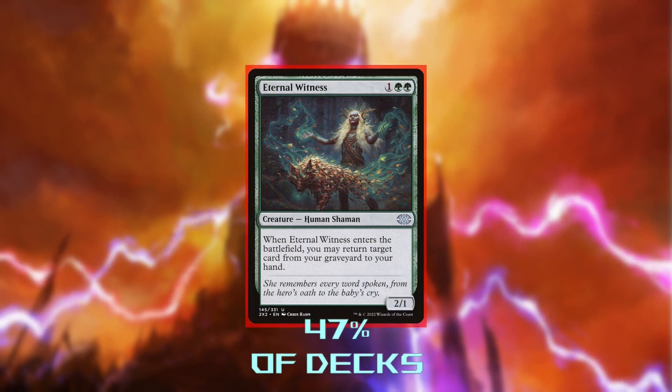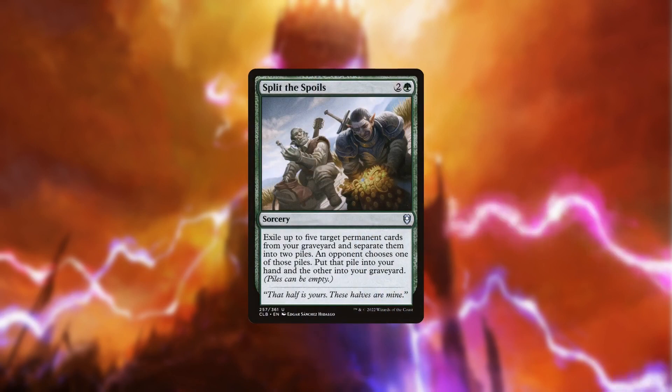Eternal Witness isn't bad, but we can do much, much better. Having this effect attached to a body would be a lot stronger if we cared more about enter-the-battlefield effects, but we don't. This card's best upside over other regrowth effects is its ability to be sacrificed for Smeagol's ability. But we can get a lot more utility out of Split the Spoils, which grabs us 3 cards from our graveyard for 3 mana. Since so many of our creatures have ways to sacrifice themselves, getting those back will provide more value over time than Eternal Witness will.